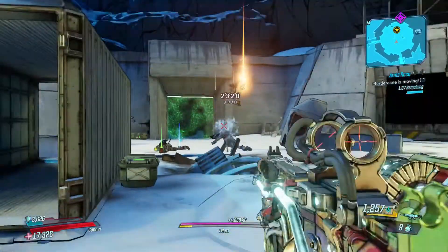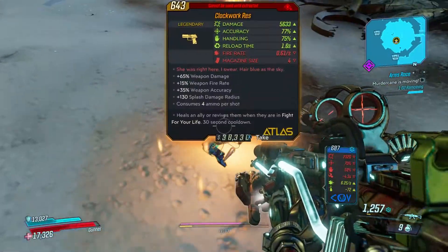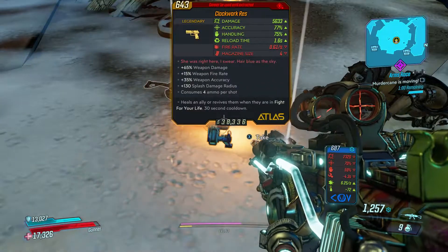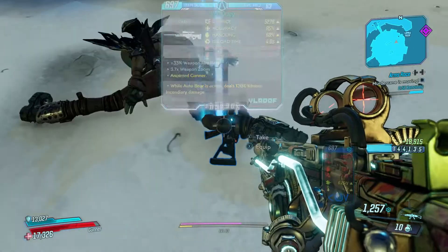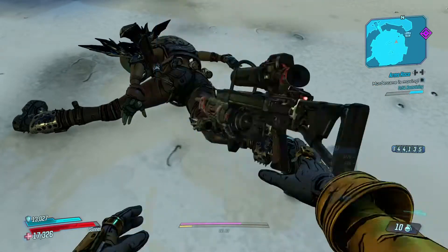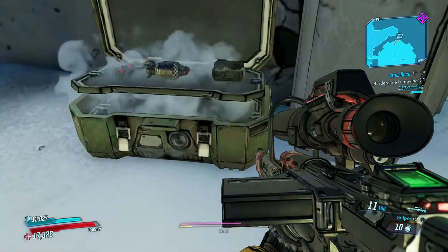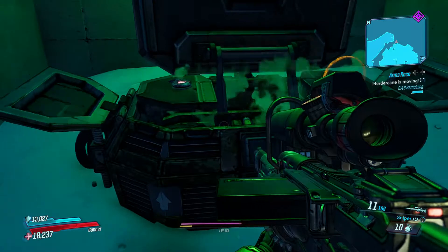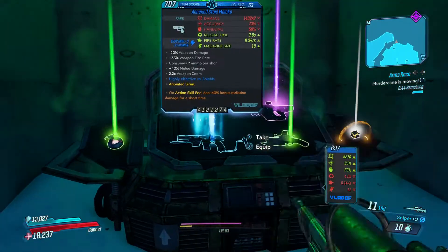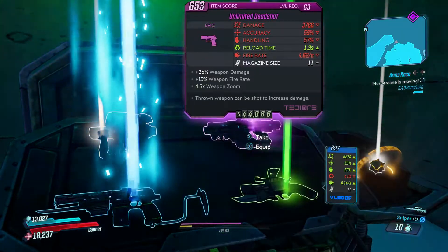One down, two down — and he dropped a legendary! Really nice. Looks like a rocket launcher or pistol. It's a pistol we can't use unless we extract it. There are some things you'll have to extract. And also, if you extract things, no matter what happens the rest of Arms Race, you will still keep whatever you extracted, which is really nice.